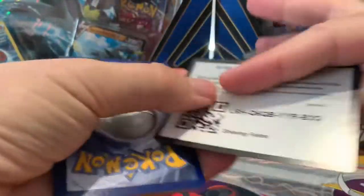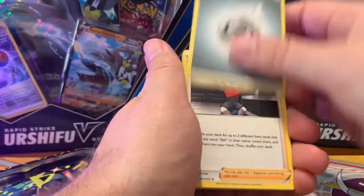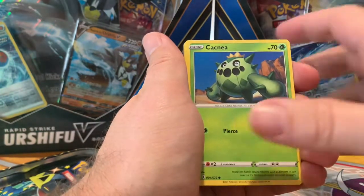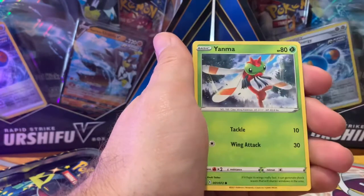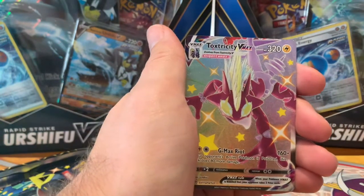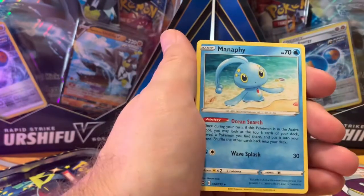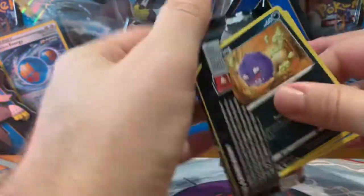Hoping for at least one shiny hit out of two packs. There is the code card. Got some energy. Ball Guy — if you know me, you know about Ball Guy. Cormorant. Eldegoss. The giant Cacnea. Gossifleur. Koffing. Morpeko stealing the cheese. Yanma — getting close. Bam, there we go. The Shining Fates 10 — Toxtricity VMAX Shiny! We have pulled this before, but it's always good to see those sparkles. And the rare behind it is a Manaphy. We got the Wilbur birthday luck on that first pack!